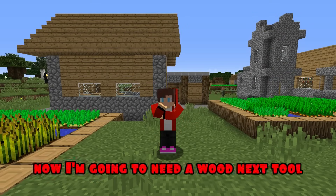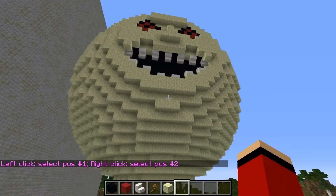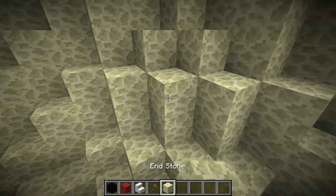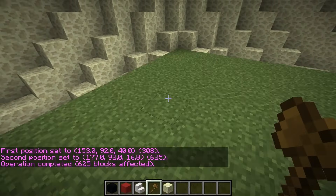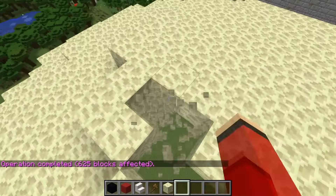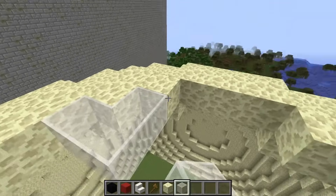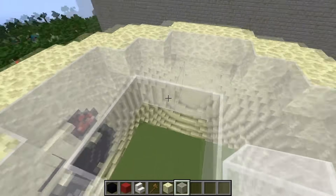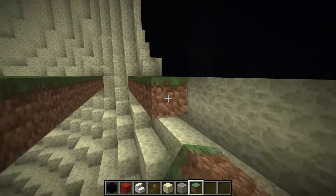Hmm. Now I'm going to need a wooden axe tool. I'm making a pass. Now I put an end stone block and use the command to fill the space inside with earth. I'm removing some blocks from the top. Instead, I put blocks of white stained glass. Almost finished. Now I'm completing the missing blocks of land in front.